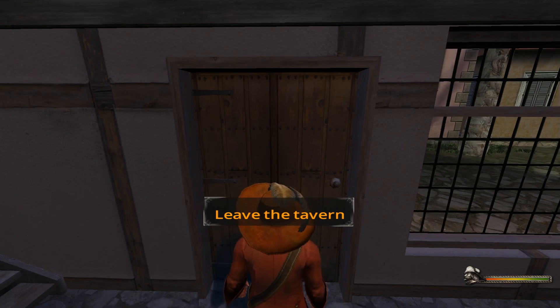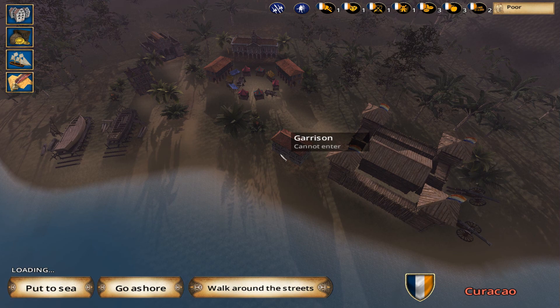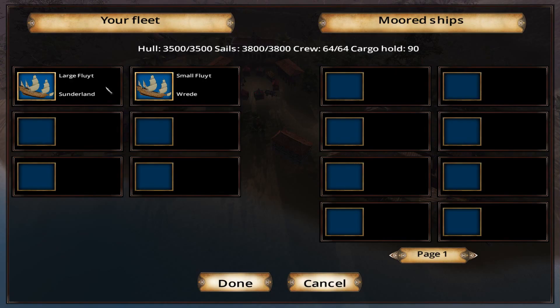How do I get more crew? How much crew do I have? Oh yeah, the Tab button. My fleet — they're fine: 48 men and 64 men, so quite a full crew for each ship.